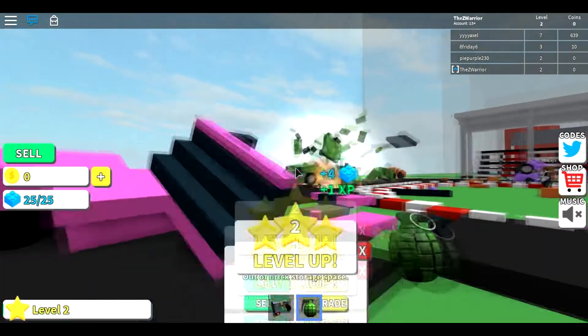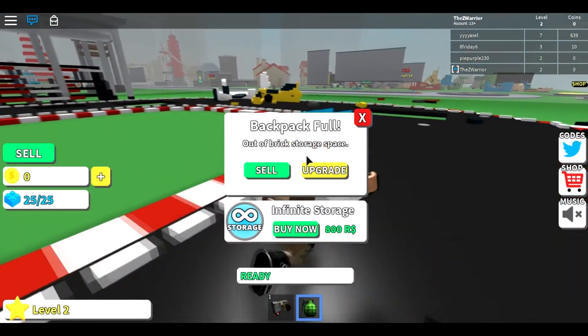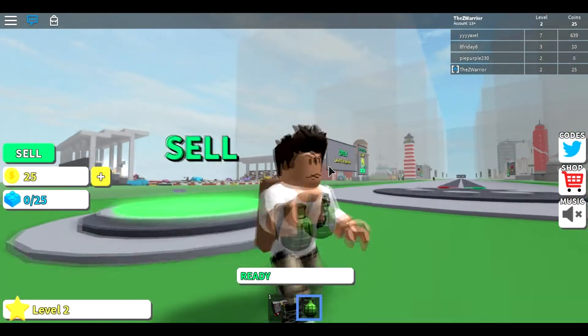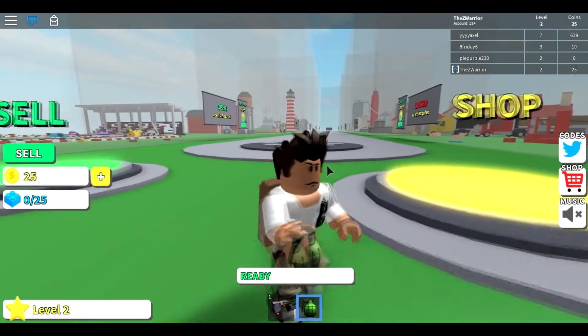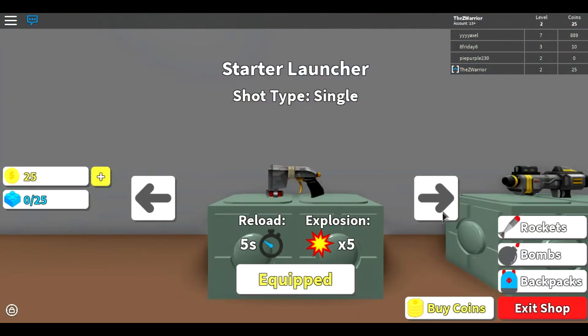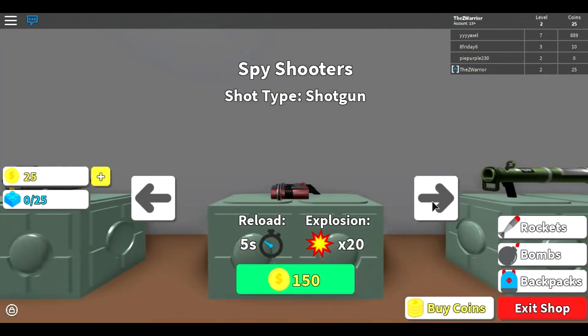Kaboom! Heck yeah! Level 2. Backpack full. Oh, this reminds me of — what was it called? Mining Haven? Mining Simulator? Something like that. Shop — starter launchers, shot type. Whoa, this is so cool. There are so many launchers.